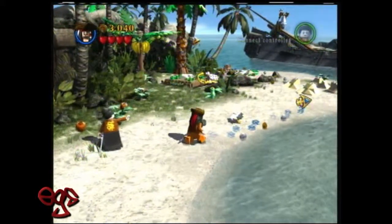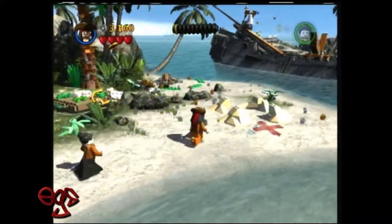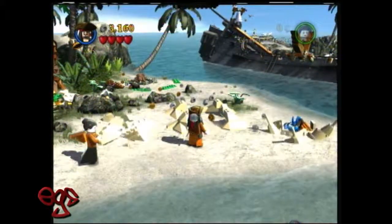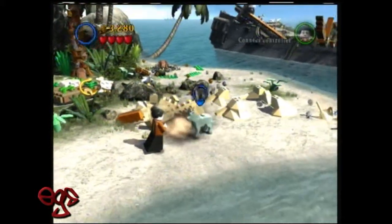On the second one, you want to come over here with Jack and his trusty compass, and you want to look for the sandcastle, and then all those parts will pop up, so you want to change to the dog and dig him up.